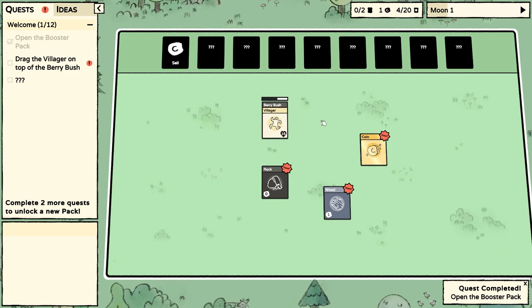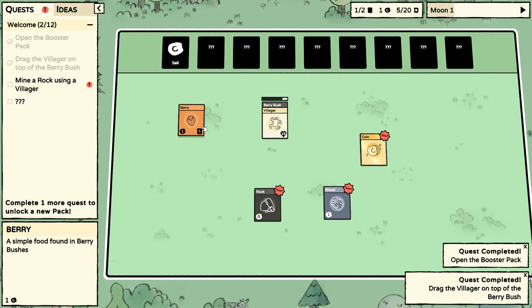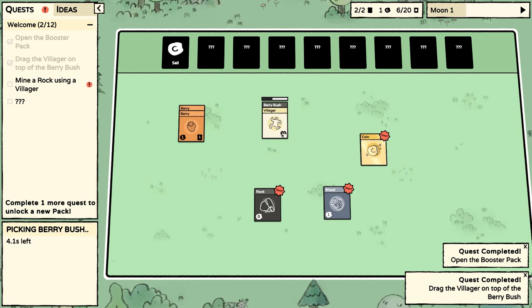Drag our villager onto the berry bush, and you can see that he's working away here. That actually was our very first quest — drag the villager on top of the berry bush. Out pops a berry, so now the berry is worth one food. It's also worth one coin if we sold it. But we need to get this up to two. Out pops another one — so now it's not flashing red because we have enough food. So at the end of the moon, our villager will eat two berries.